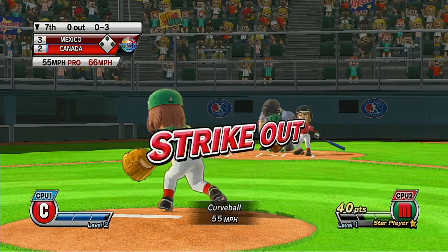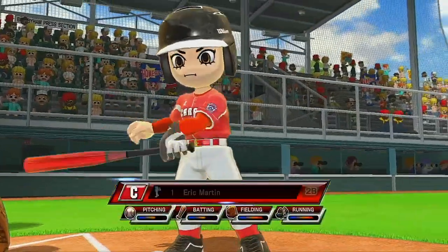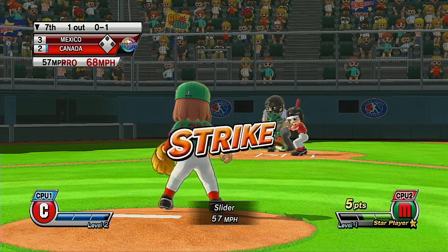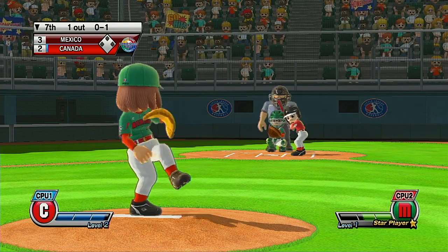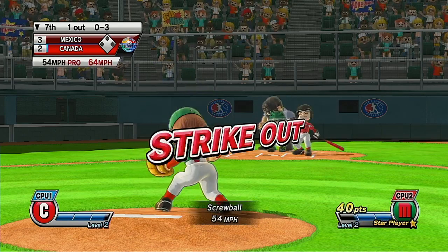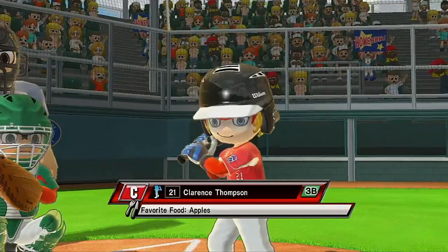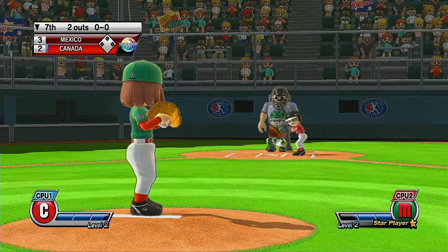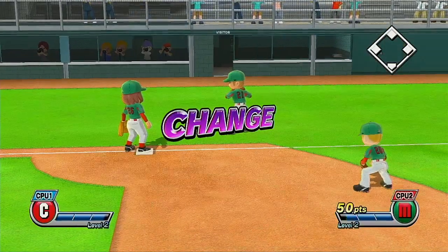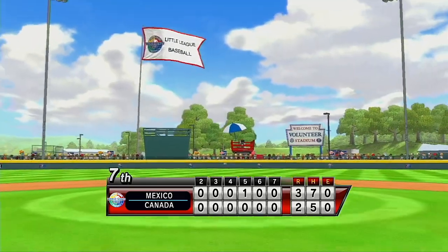We've got a lot of talent here today. Now batting, second baseman, number one. What are you waiting for? That's a perfect strike. Batter took a good hack at that one, but that's going to be it for the batter — strike three. Now batting, third baseman, number 21. Batter sends it up high but shallow, and the infield's got this covered. Kentucky bluegrass sod was added to Volunteer Stadium during a summer renovation in 2008.